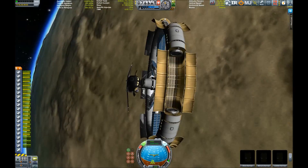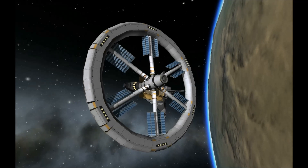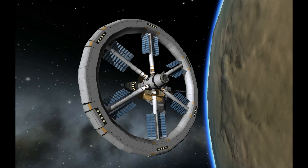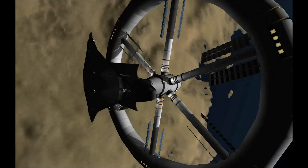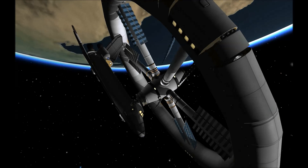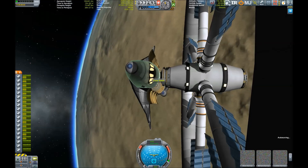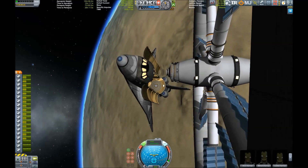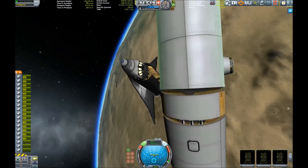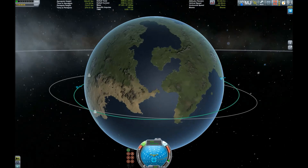We've docked with the space station - what a beautiful sight. We don't have any useful cargo to deliver, but we managed to dock just to show it off. Now it's time to get back to the surface. If I remember the geography of Kerbin correctly, we're just above the main desert west of the continent where the Kerbal Space Center is located, so a large enough retrograde burn should get us close to the space center.